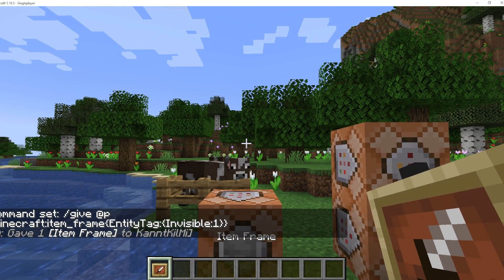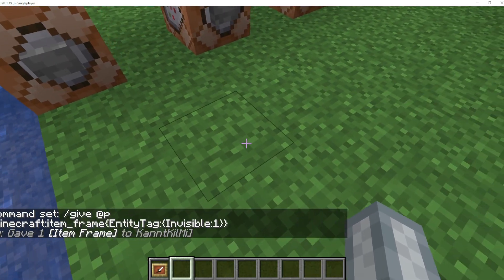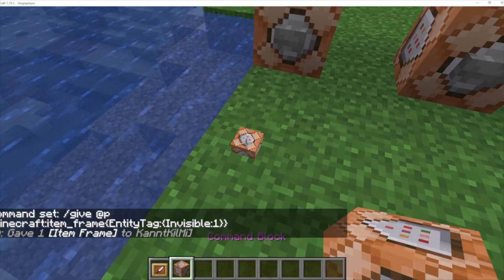You can see that the item frame is visible in your inventory, but when you place it, it's invisible. Here is a command block placed in the item frame.